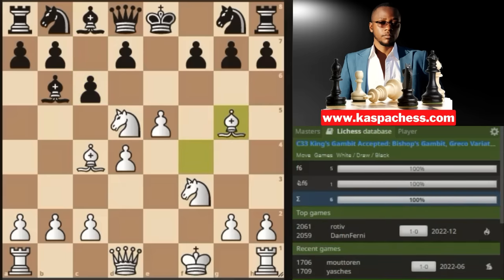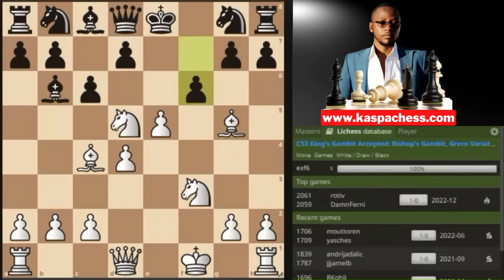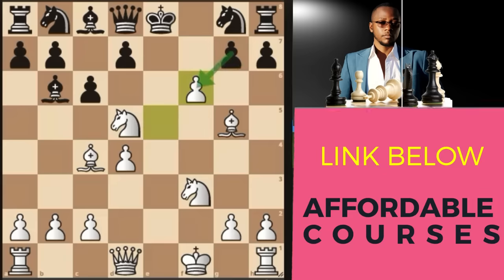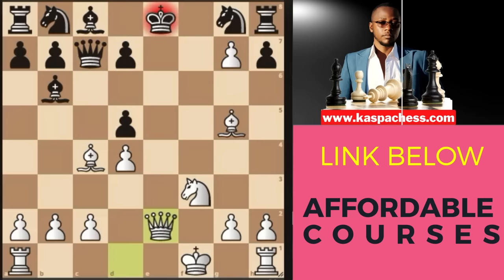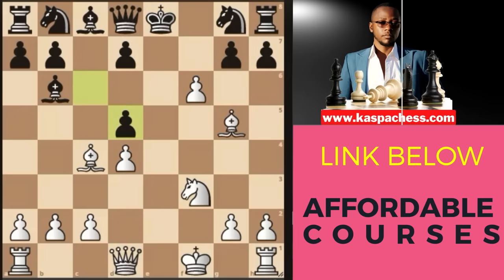After pawn to c6, attacking your knight on d5, you just play bishop g5, attacking black's queen — it's nearly trapped. The only move is pawn to f6, which saves the queen somehow, but you have e takes f6. Black should take this pawn, because if they take your knight, you're going to promote after f takes g7. Say queen c7 — you go queen e2 check, then queen f7, you take on g8 and promote into a queen. That's why black needs to take on f6 instead.